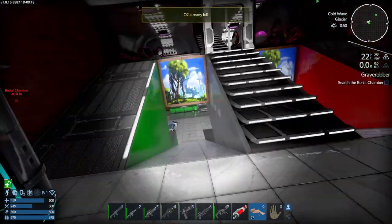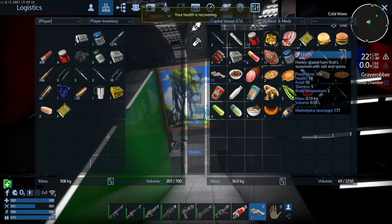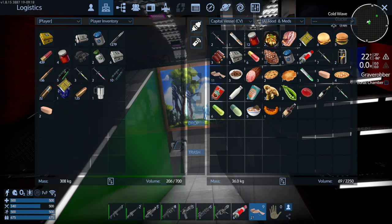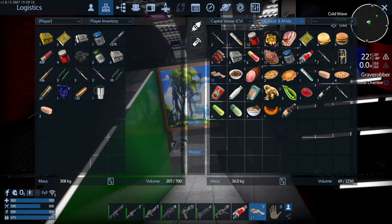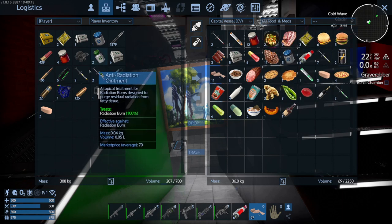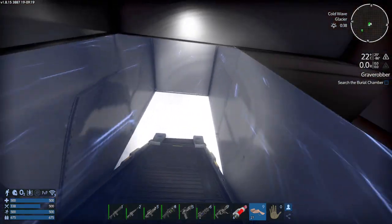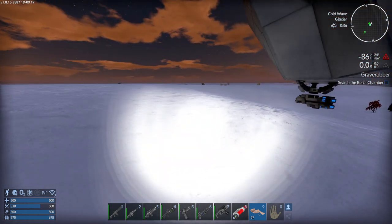The player heals up before entering and prepares with food. Anti-radiation items are decided against. Hot coffee is kept just in case. The player equips the M6 hollow pistol for the dungeon. 'That's the warrior temple — okay.' Fruit and items can be picked up from the area.